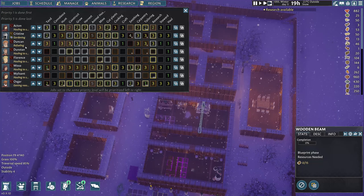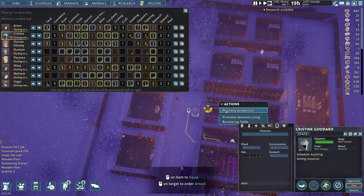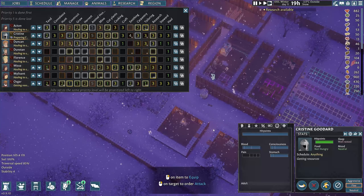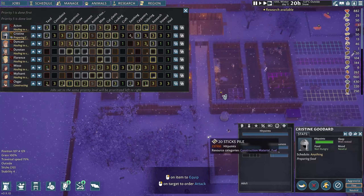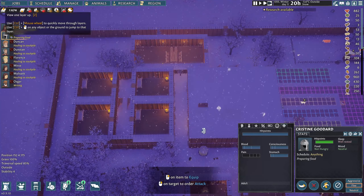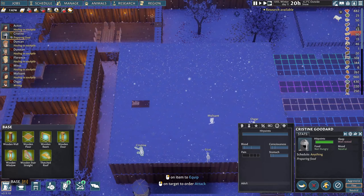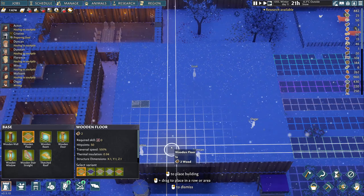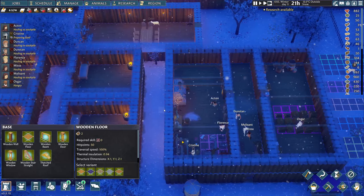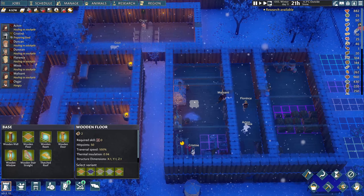That was all for nothing. Let's get the stockpile appropriately designated. Now they're actually hauling to the stockpile. Wow, that one little spot hosed everything up - they weren't able to cook, they weren't able to butcher, they weren't able to do anything. Is this still considered a kitchen? It is not - so why is it not considered a kitchen? Is it because there is a hole in the roof? Maybe. We do have that - properly hauling now, so that's good.